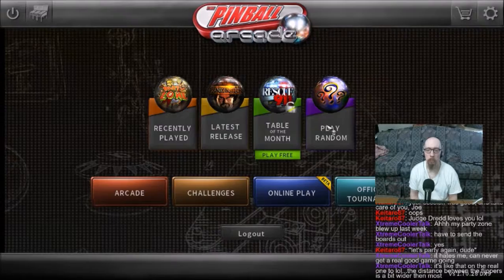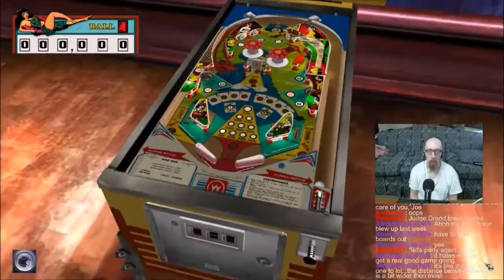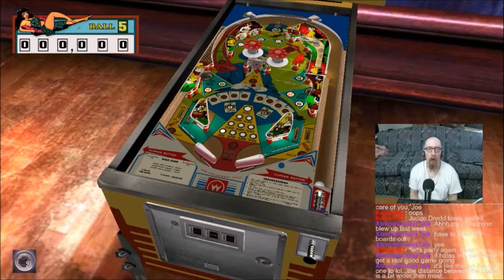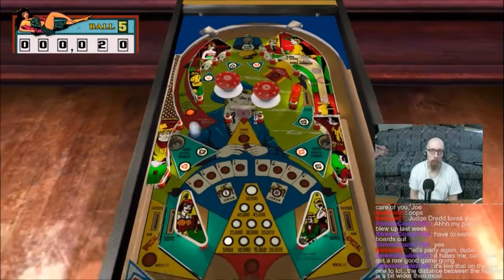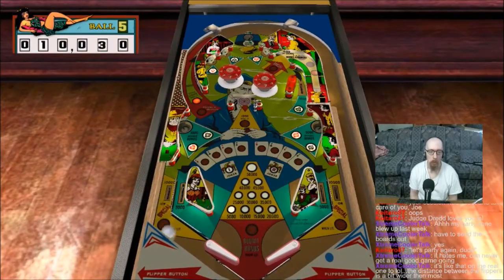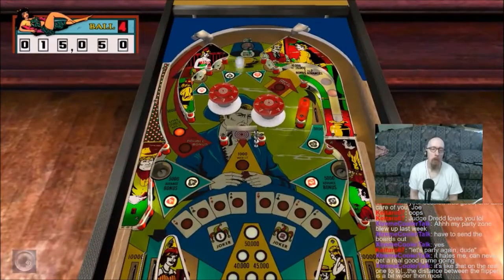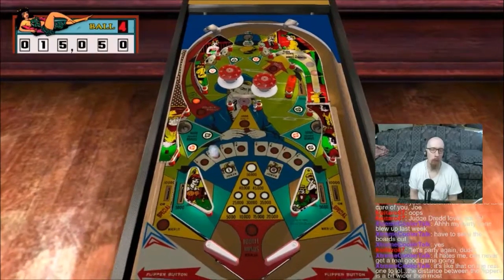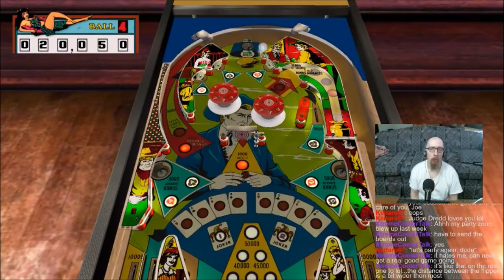Got time for one more. Wild card, I think. Pretty good table right here. Just hit that left loop twice and then just keep aiming for the spinner. First time on the left, it lights a spinner for $1k per. Second time, double bonus.